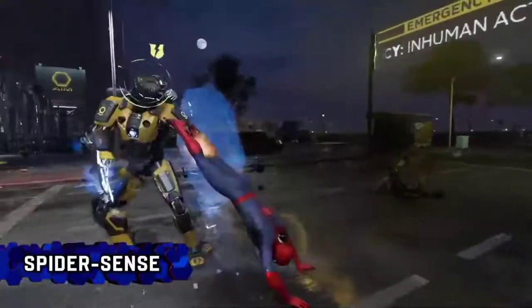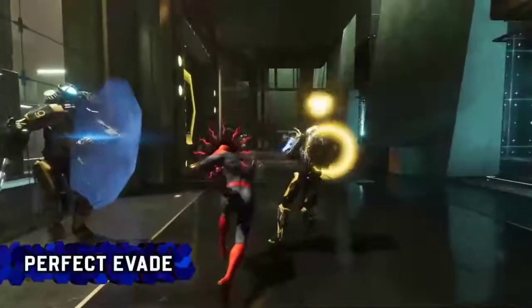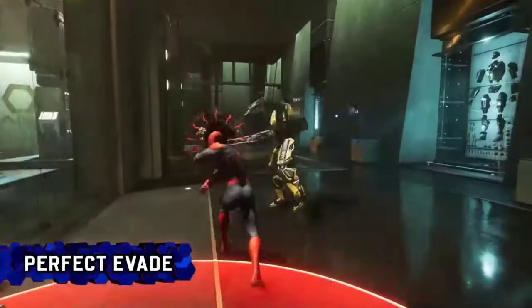Enemy attack while the Spider Sense warning is visible to activate defensive armor. Evade at the last second to perform a perfect evade, which leaves the enemy vulnerable to follow-up attacks.